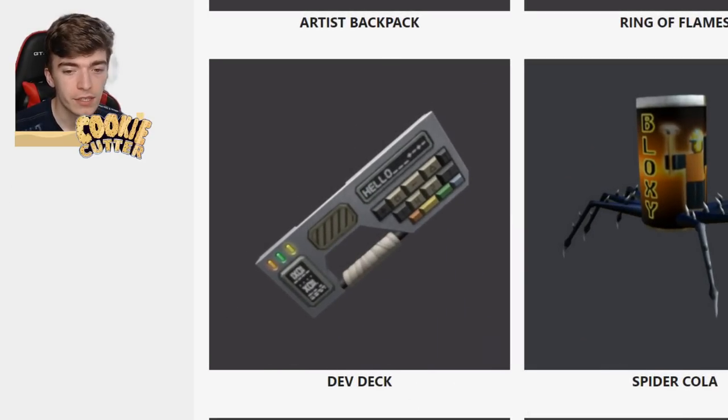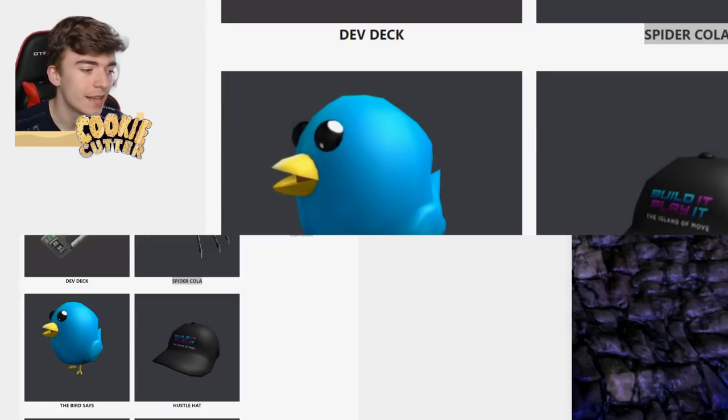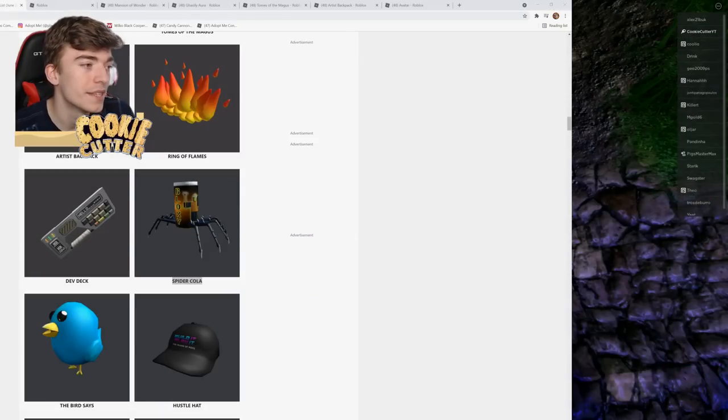I'm pretty sure you all know what this code is. This one is Spider Cola, and the code TWEETSROBLOX will give you this little blue bird. I think most of you guys probably know what these codes are though.